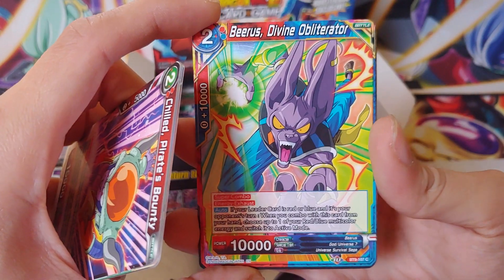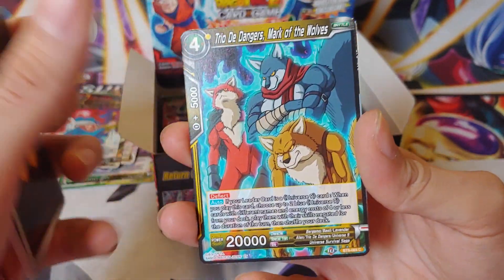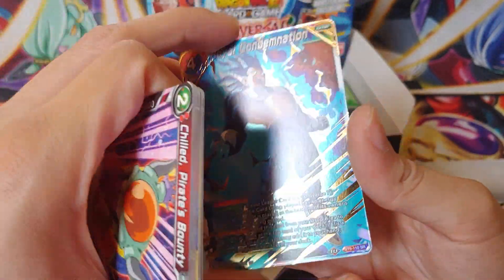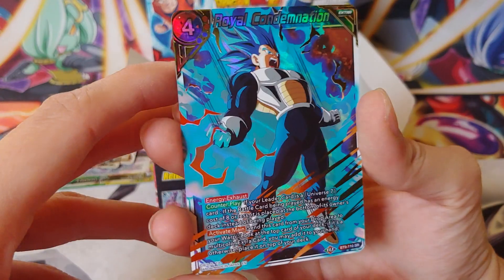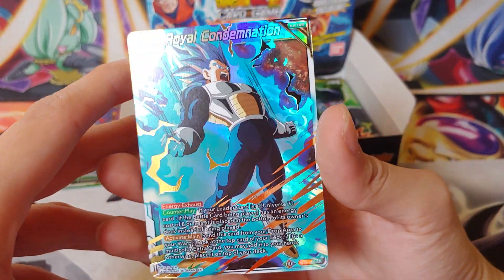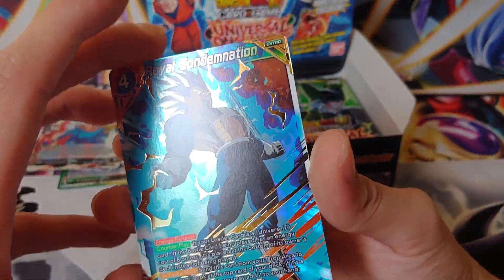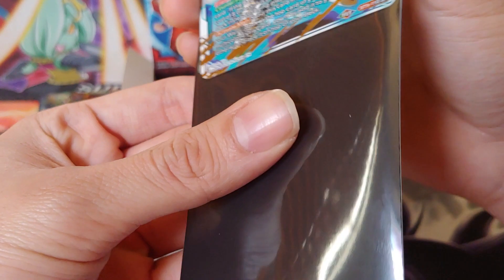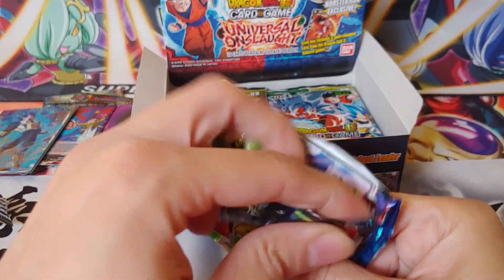We got Frieza. One of the normal SRs I really want to pull is a SR base form Frieza — it's a really good card for red decks and I don't have it. There's also an Ultra Instinct Goku I want, and the Full Power Jiren. So we got Jiren, Babidi, Tournament of Power Arena, Android 19, Zamasu — nope — Android 17, Ultra Instinct Son Goku, Frost Before the Storm, Trio the Dangers, Majin Buu, Android 20, and then Dabora. I like to call him Debra, like Debbie, just because that's kind of how it sounds.